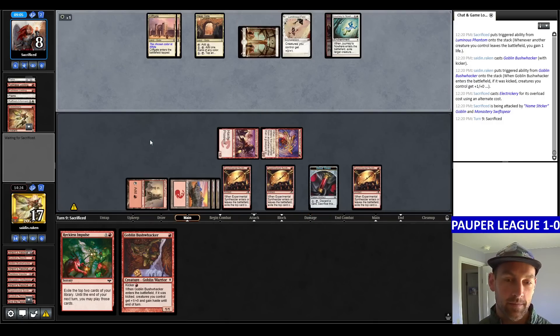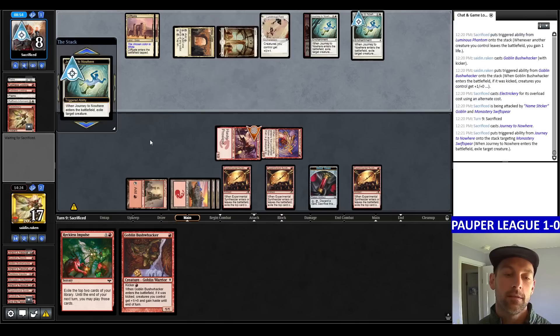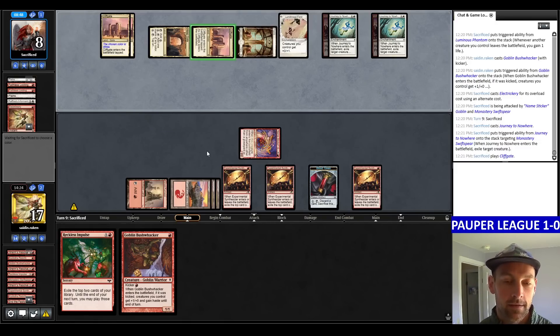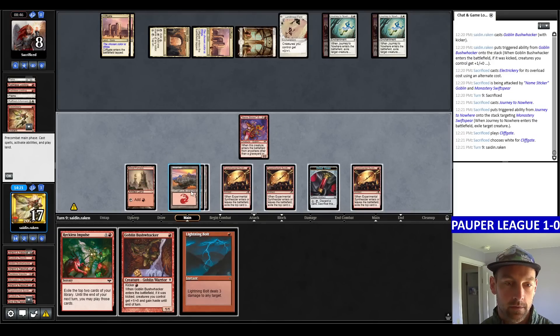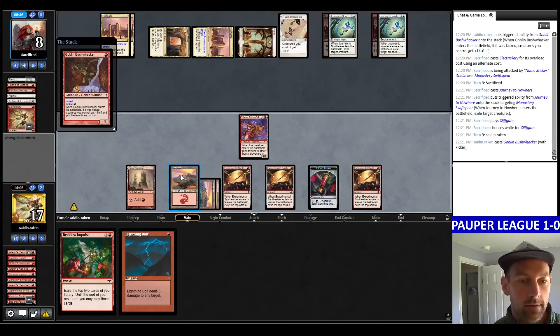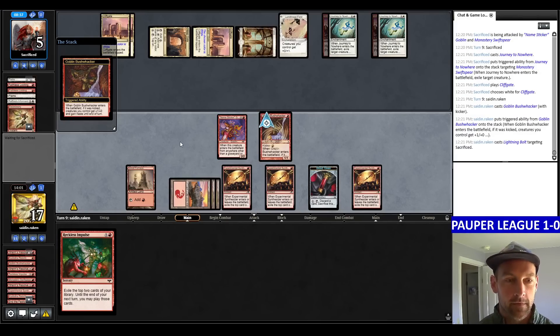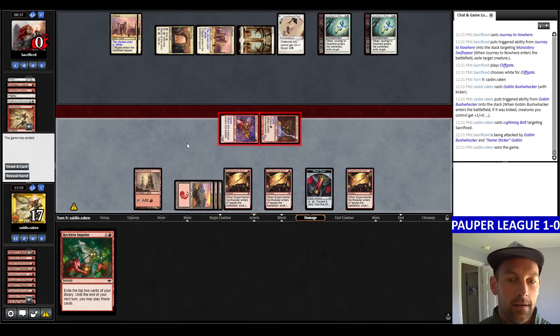Bushwhacker plus Reckless Impulse. Journey for the Swift Spear. We're going to put them to 6. I start cracking Synthesizers to add to the table. Another Sticker Goblin would be great. Lightning Bolts — counting out 1, 2, 3, 4, 5, 6, 7, 8. It's 5 — bolt, bolt face. He's dead. 2-0.